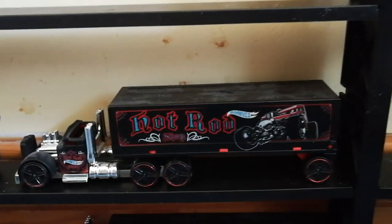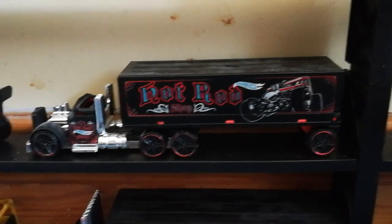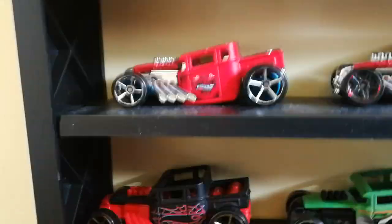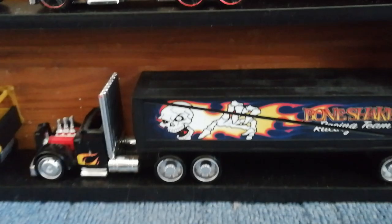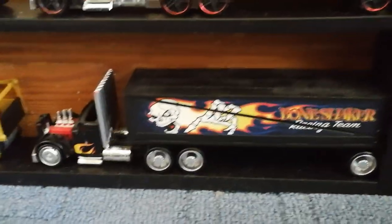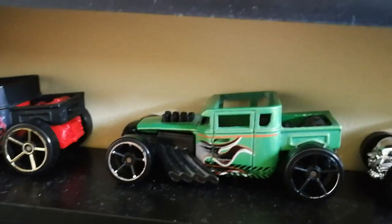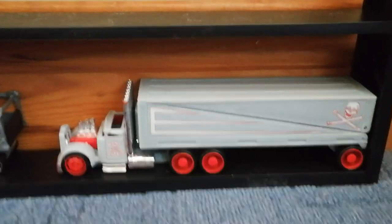Then we have the truck which the red car came with, and the track and trucks - those ones with the black car. Then we have the bone shaker truck - we don't have the car with that, we want the car with that please! And we have the track and truck which came with the green one, and the gray one, which we've actually got separate - it comes with that gray one there.